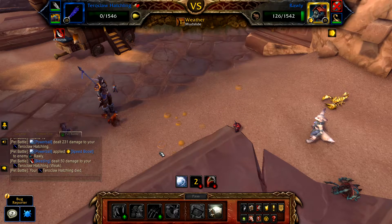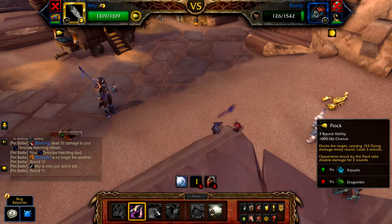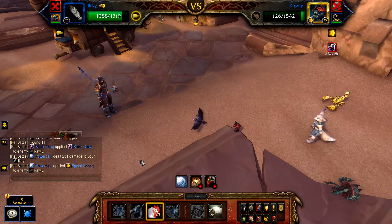If your Turaclaw is defeated early, bring in your Icky and cast Black Claw. If Black Claw is dodged due to burrow, cast it on the next round, followed by Flock.